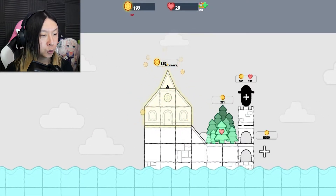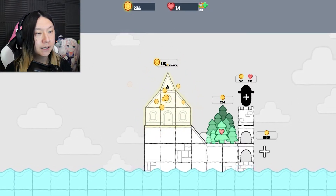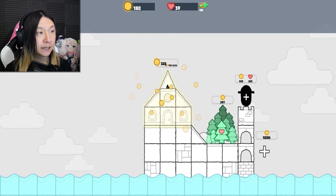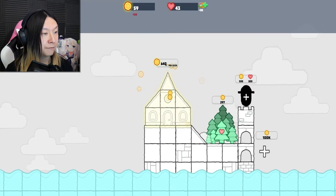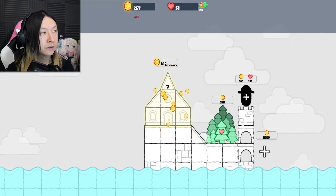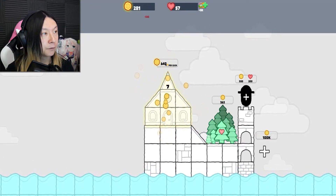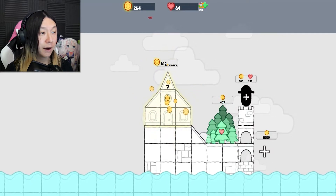I think they're maxed out with the number that can be on the screen in terms of how they're visually represented, but we're clearly getting more of them because those hearts are starting to go up a lot faster. The gold's going up faster too. I put a little bit more into my clicking gold because it does still help out while we're still in the triple digits.